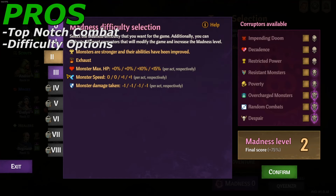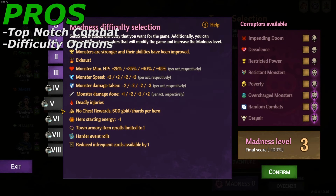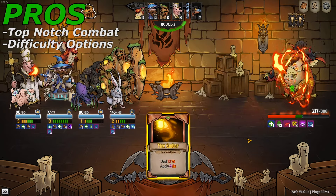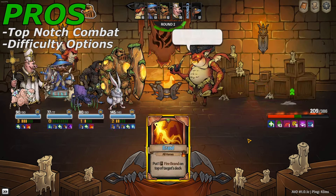Next up for the pros is the difficulty options. Across the Obelisk has madness levels similar to torment levels in Diablo. You are able to increase the difficulty in each run for extra rewards at the end; however, the monsters may gain new abilities and increased strength, providing even more of a challenge as you go up in madness levels.